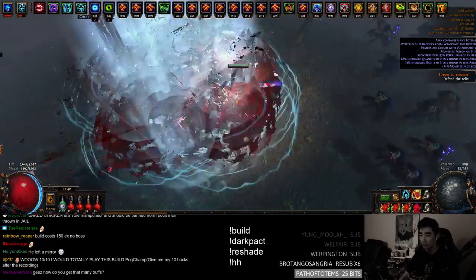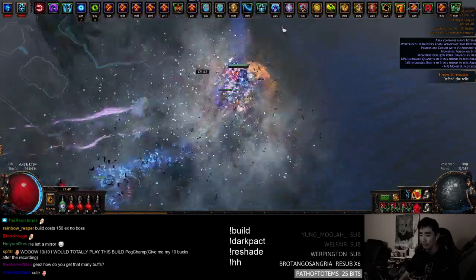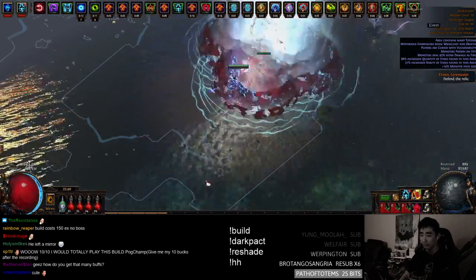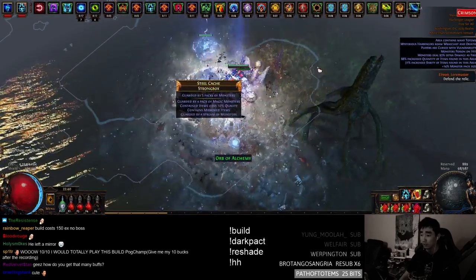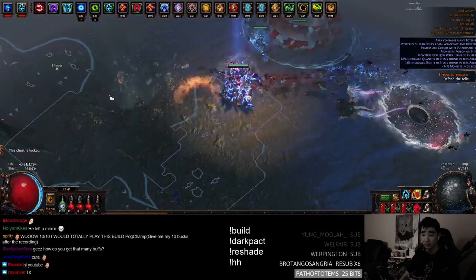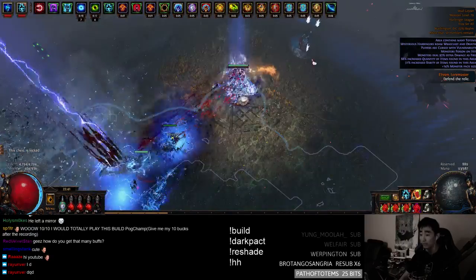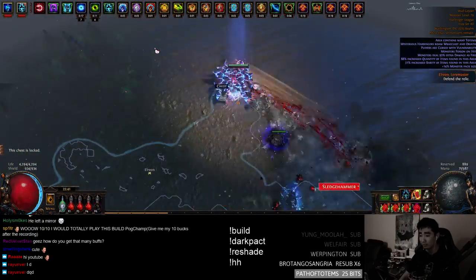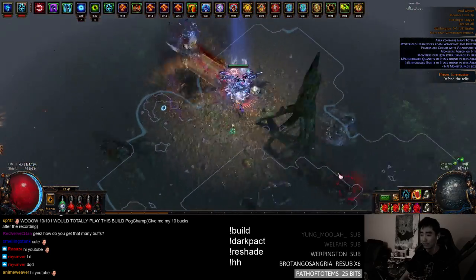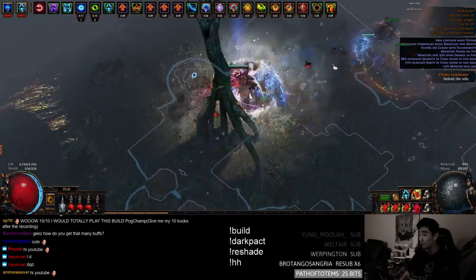It's now 2% base crit at full charges, so it's a little clunky. You can try using Jaws of Agony — I don't recommend it, because that's not very fun. Just go through a couple packs and get your power charges. Another nice thing: if you get frozen on this build, you're kind of safe as long as you have Herald of Thunder chaining — it's a 6-second chain. It'll protect you against bosses and getting stunned. I'm taking Brine King right now just for the stun immunity.